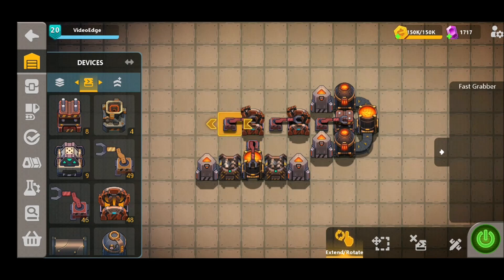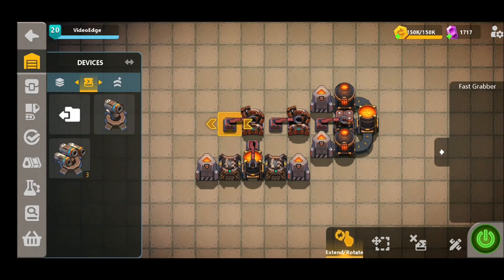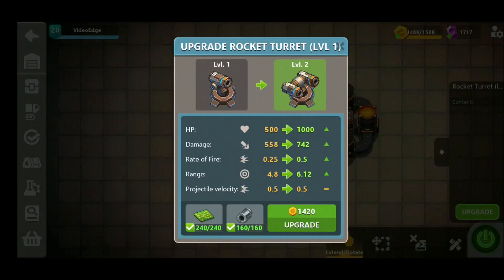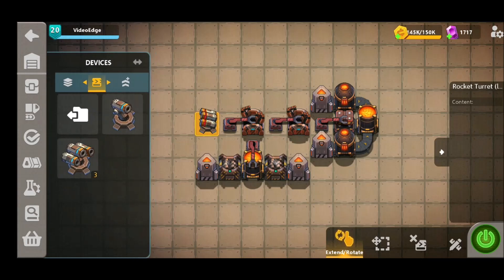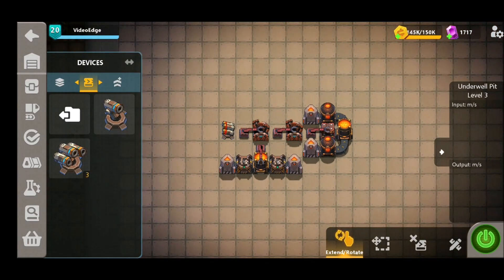So once those rockets are produced, you're going to place down another fast grabber to export them into the rocket turret itself. Now we've selected a level one rocket turret here, and as you can see, the stats are pretty minimal at this stage. But if we upgrade them a couple of times, you can actually see the damage is very good — it's not as high as the gun turret. But the unique thing about this rocket turret is it can do splash damage against multiple targets, so you can hit lots of drifters at once if you're under a lot of pressure, which is great.